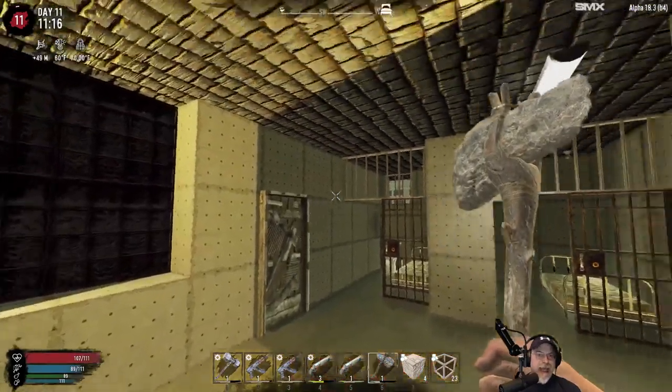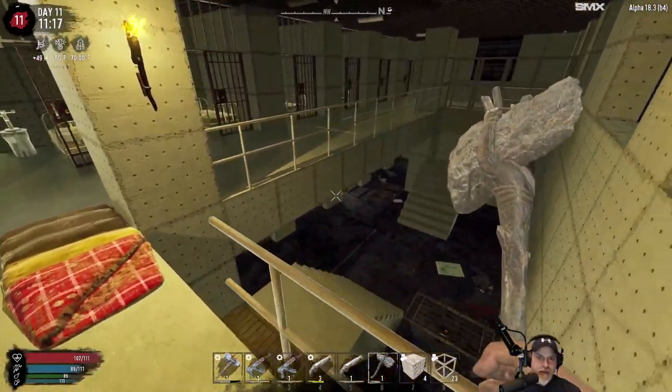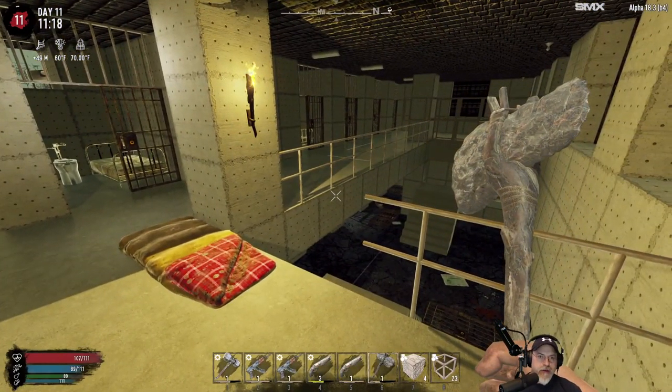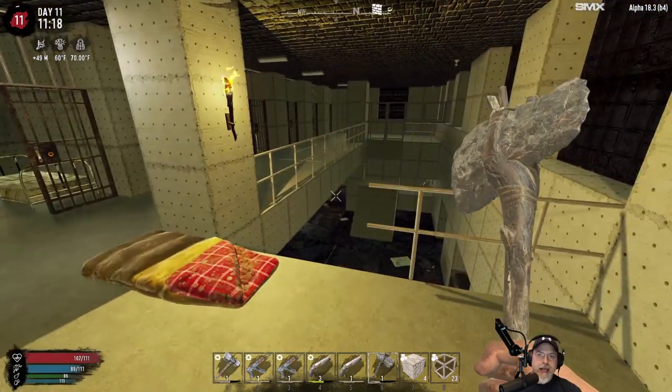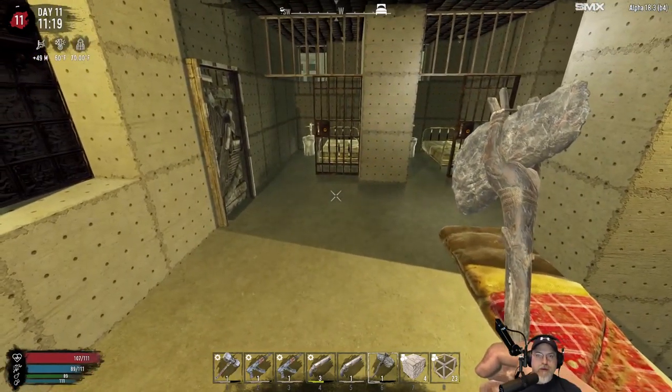Welcome back everybody to 7 Days to Die. I'm an old guy gaming. This is the Wasteland Survival Series, where we play this game on insane difficulty. The zombies are all set to nightmare speed. Our map is generated by Nitrogen, and it is a 100% wasteland map with one small green biome somewhere that we are on the hunt for, but we haven't found yet.